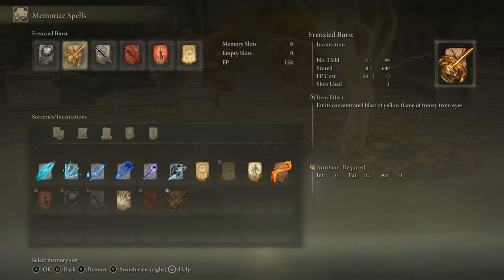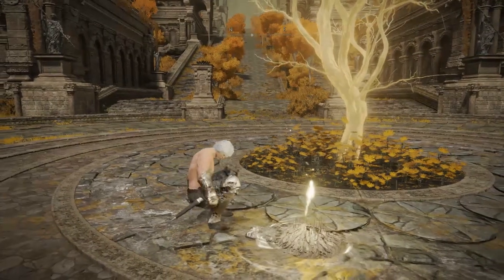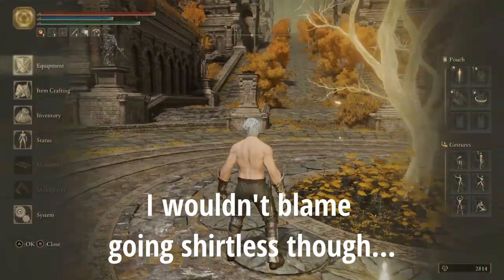Along with this, I was not able to get the trench coat that Escarosa wears, as there are little to no trench coats in Elden Ring. But as a substitute, I would recommend getting the Scaled Knight's armor or just going shirtless — whichever you prefer. I wouldn't blame going shirtless, though.